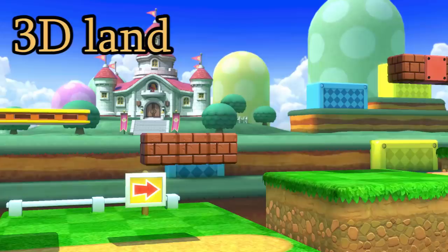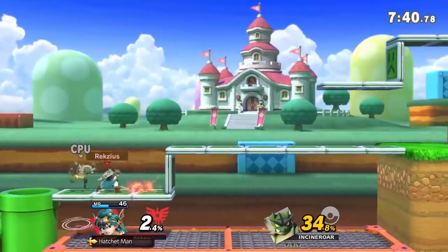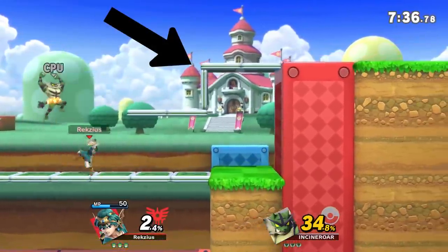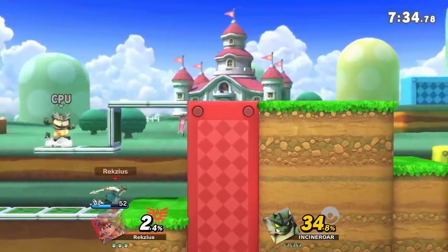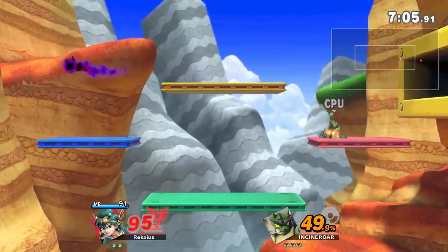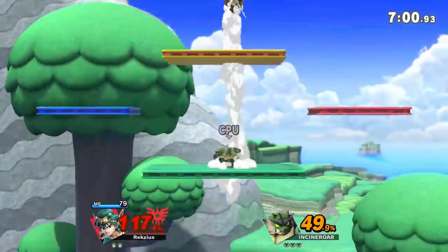3D Land! Here we have yet another walk-off, except this time it's also an auto-scroller — not the best combination. A big problem with this stage in particular is how there are walls along the ground, which give a very big advantage to whoever gets there first. There are some sections that are not the worst, like the platform section, but for the most part it's not exactly optimal for competitive.